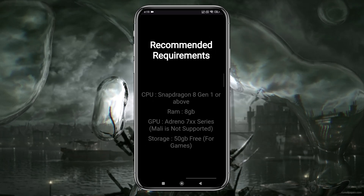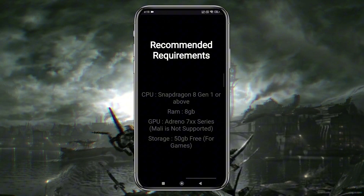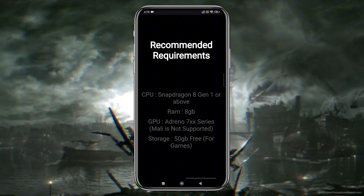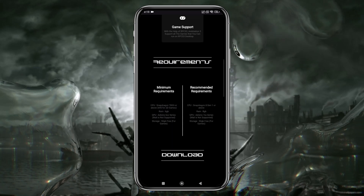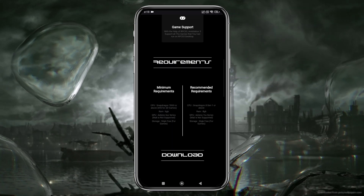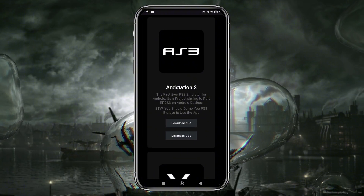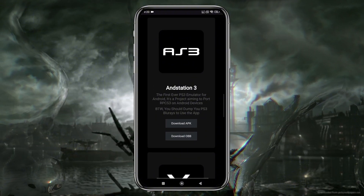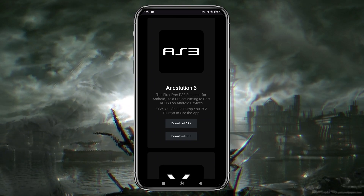For the recommended requirements, aim for a Snapdragon 8 Gen 1 or above, 8GB of RAM, and an Adreno 700-series GPU — with Mali still not supported. You'll also need 50GB of free storage for your games. Now that your device is ready, it's time to download the AnStation 3 emulator. Open your preferred web browser and search for the official AnStation website or a trusted source that provides the APK and OBB files.